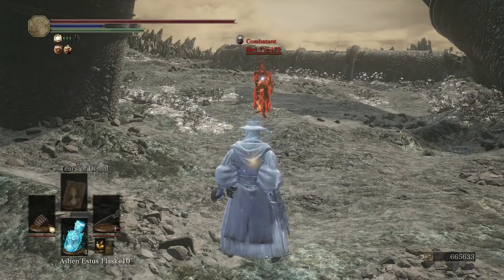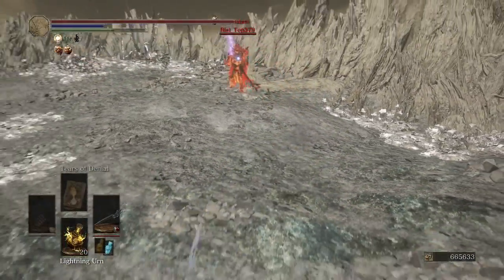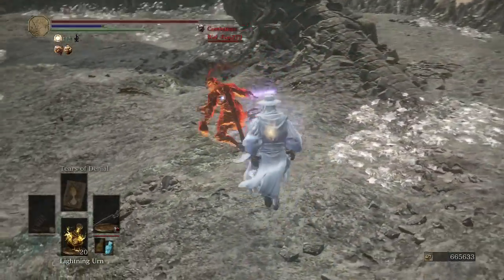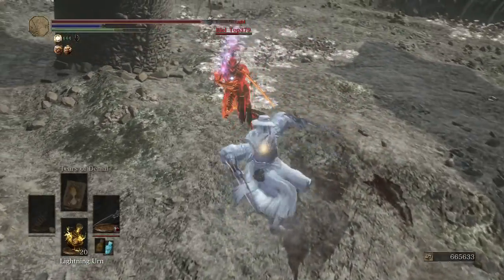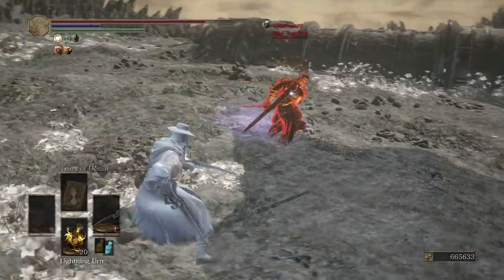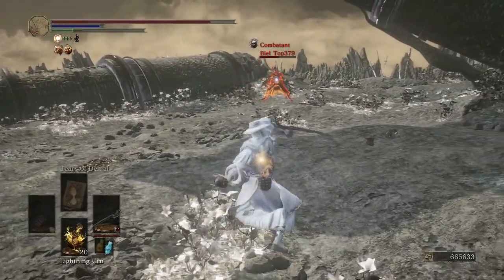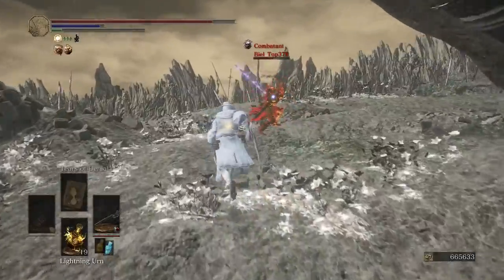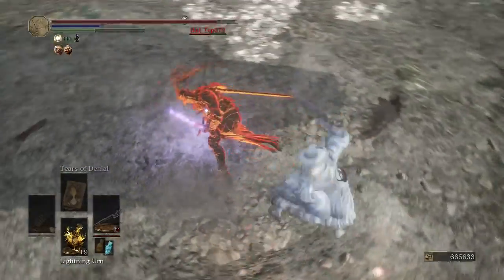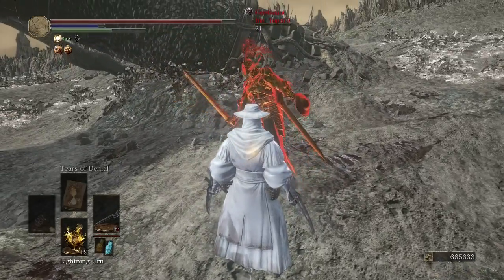Our opponent has the Pontiff Knight Greatsword — I think that's what it's called. It's got that self-buff and the weapon art. Flurry of attacks there. He got that parry so lucky, unless he's really good at fighting the claws and knew what I was going to do. But most people don't see claws very often, so I'm thinking that was just luck. There's the bleed — we punch him in the gut for the win.